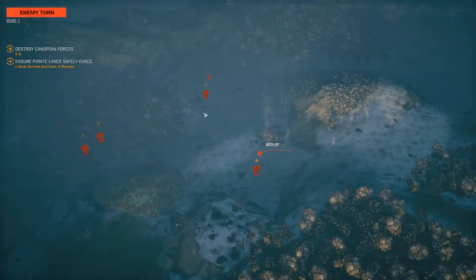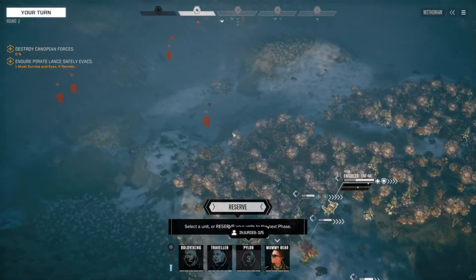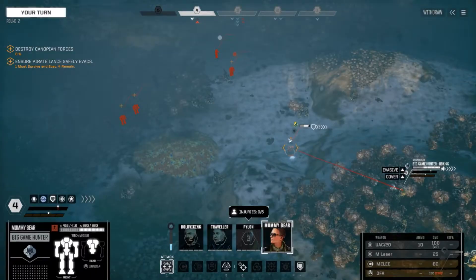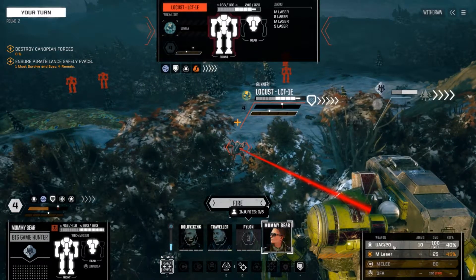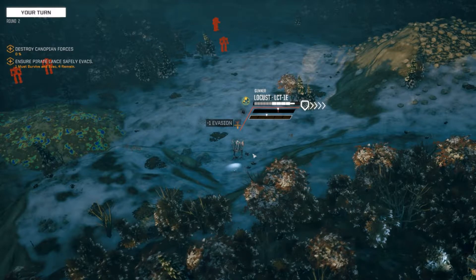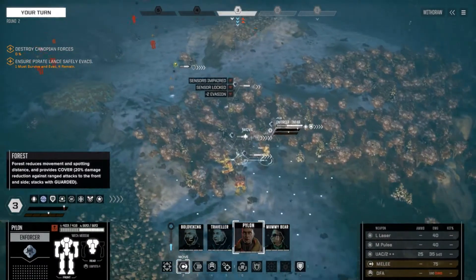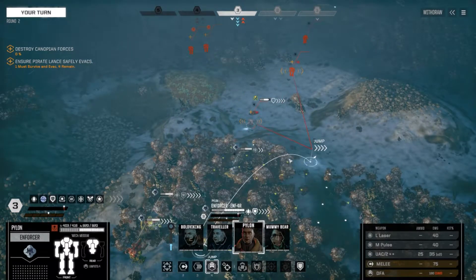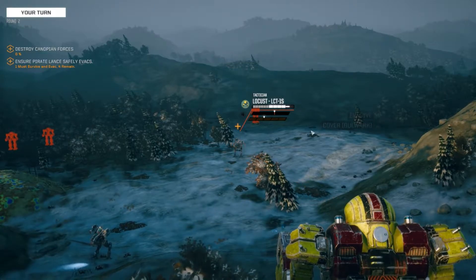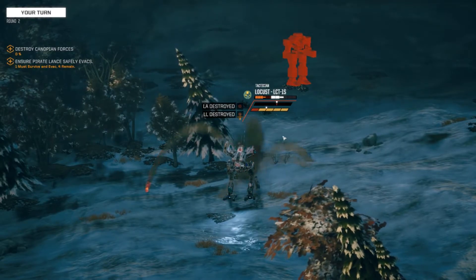Some small mechs, some medium mechs - we'll see what this will be. I should move first so that I can get a position. Okay, more 20-ton max - Locust, just laser him. I want to have visuals so that their support weapons can fire on these when available. You should also make a cheeky jump. Yeah, take him out. Wow, he survived that - inflicted some heavy damage though.